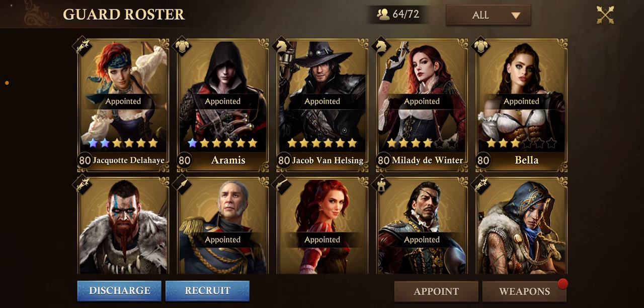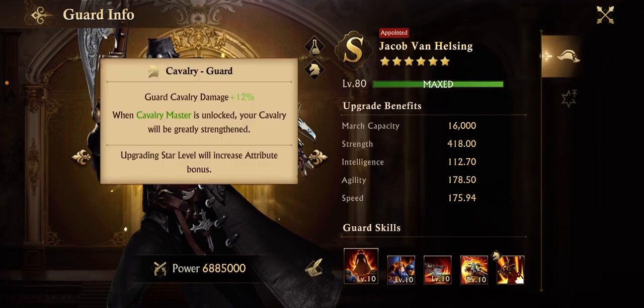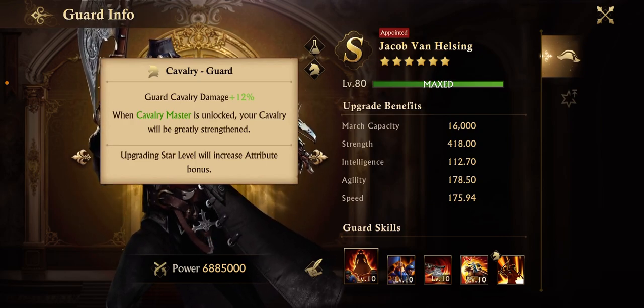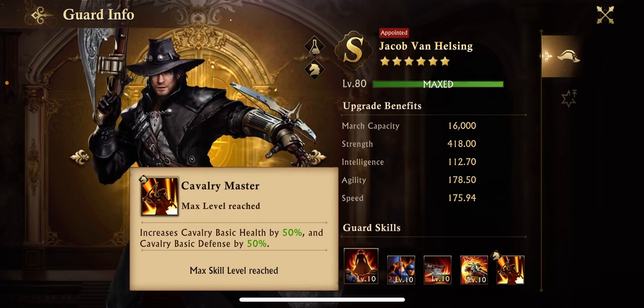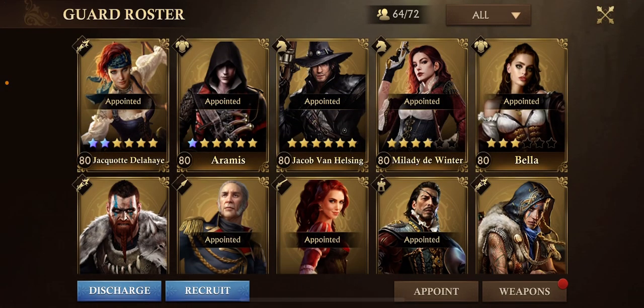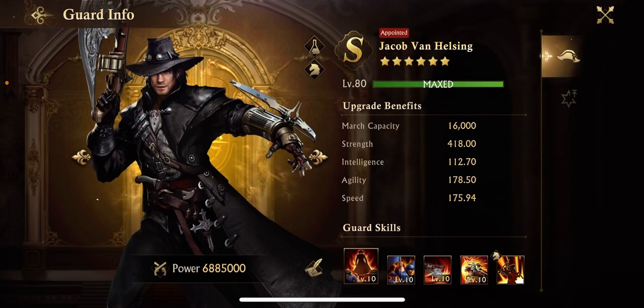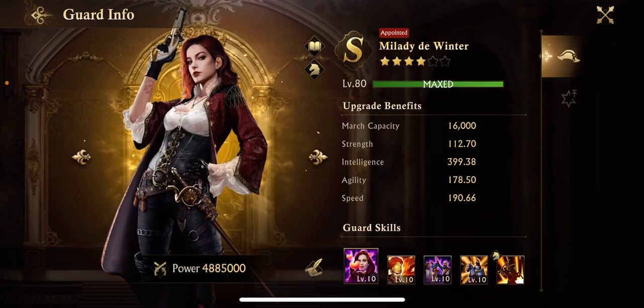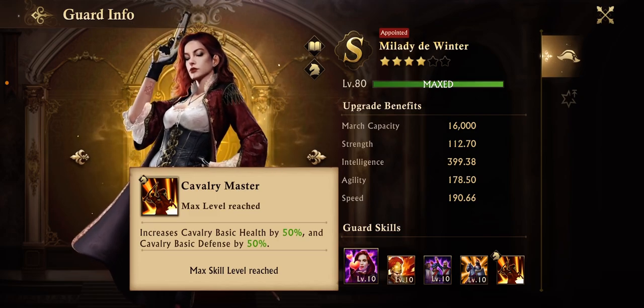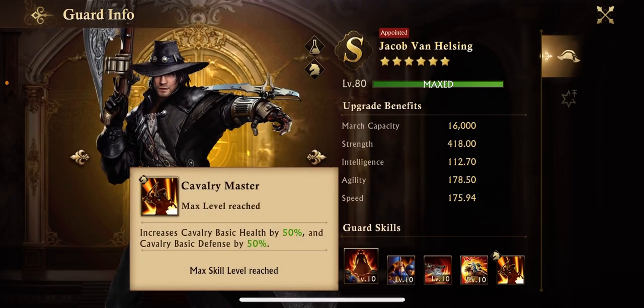This is a cavalry guard. If you pop that little icon right there, you'll see it's a cavalry guard, and it'll tell you what you get based on the last skill at the bottom — it's always the last one. So if I'm going to do a full cavalry march, I want a march that matches two of those symbols. Jacob von Helsing and Lady de Winter both match — he is a cavalry guard and she is also a cavalry guard. The last skill won't always be the same, but they often work well together.